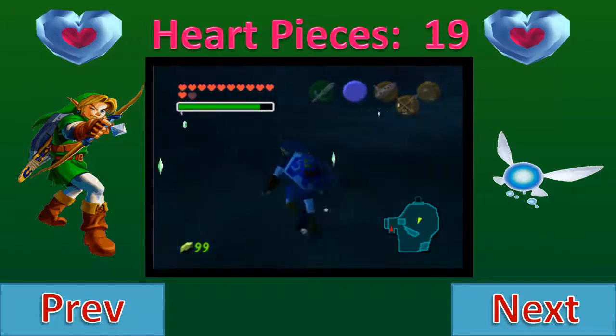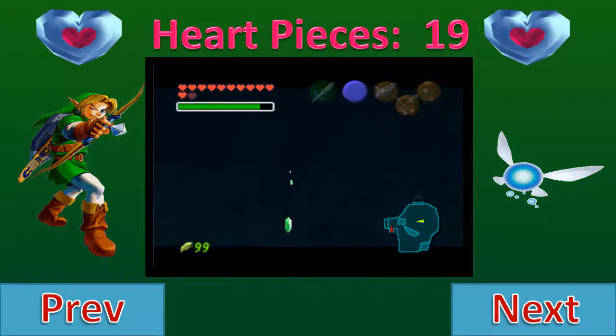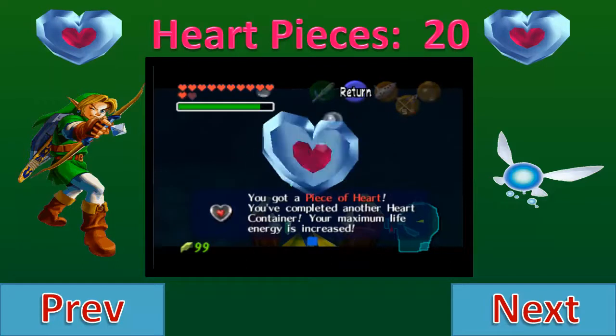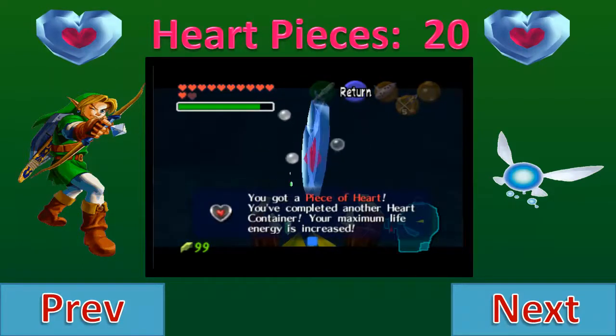That is that, and there is the other heart piece right down at the bottom of the fountain. Technically you don't need the Zora's Tunic for this — you do certainly need the iron boots, that's pretty much non-negotiable.